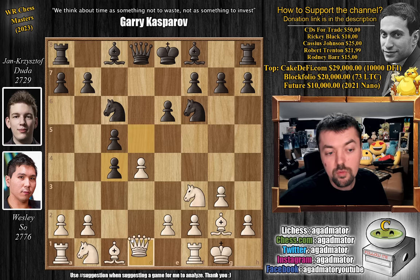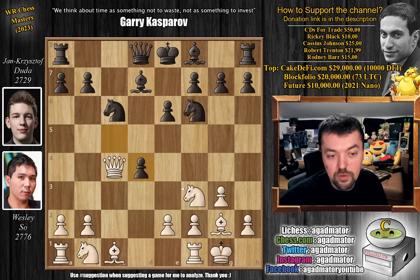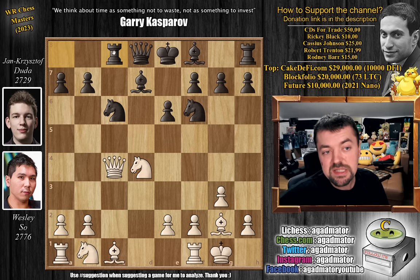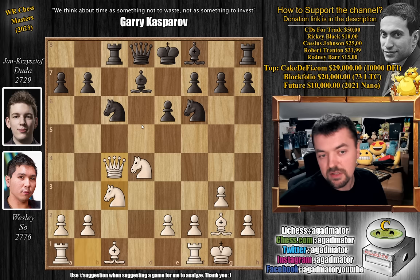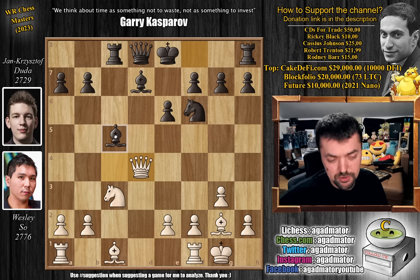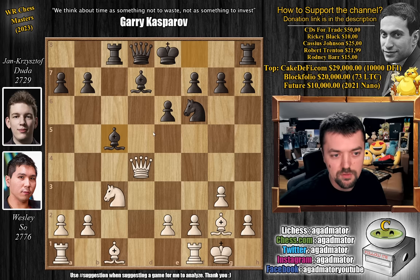d captures on c4, queen to a4 ready to reclaim the pawn, and now bishop to d7. We have queen captures on c4, c captures on d4, knight captures on d4 — now with a triple attack on that c6 knight. So rook to c8, nicely developing, and now knight to c3. You do have this x-raying attack on the queen, but there just aren't any good discoveries. So knight captures on d4, queen captures, and now bishop to c5. It seems like black is getting very nice development for pretty much the price of nothing.